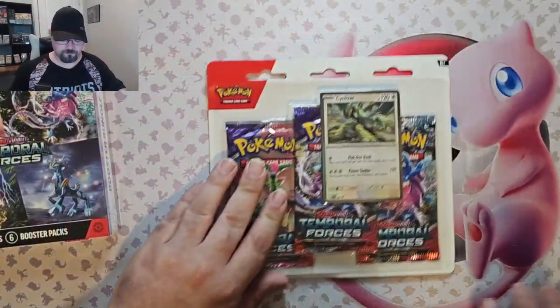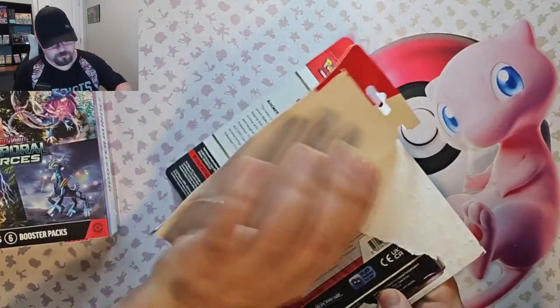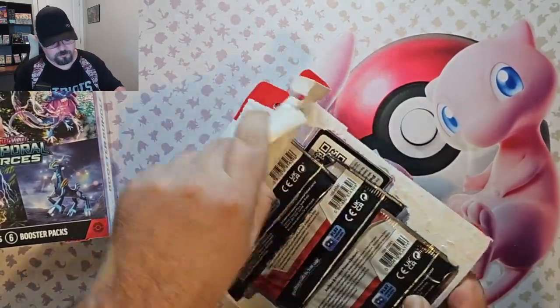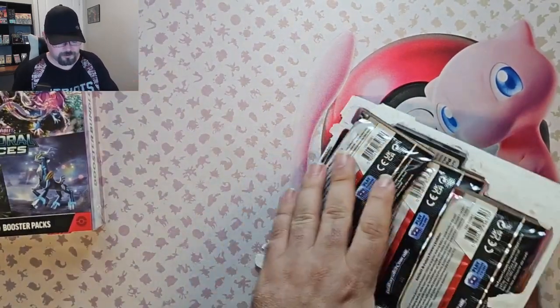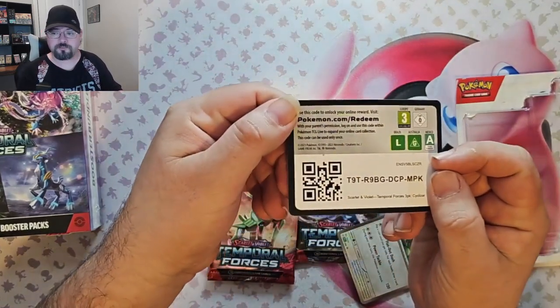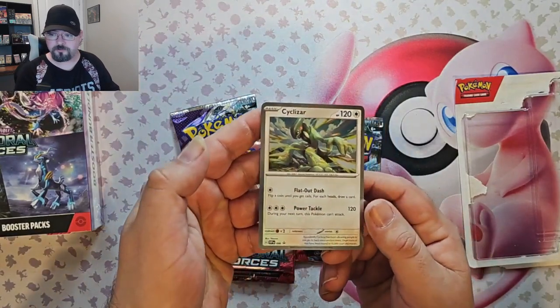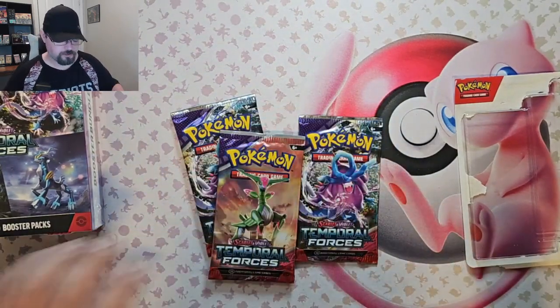Hello, welcome back to the channel. Today we're going to open up some Temporal Forces. We've got a three-pack blister and a booster bundle to open today. Let's start with the three-pack blister. This will be my first pack of this set — pretty excited, looks pretty cool. I've been enjoying the Scarlet and Violet DLCs, so we're going to see some of those Pokémon in the pulls, hopefully.